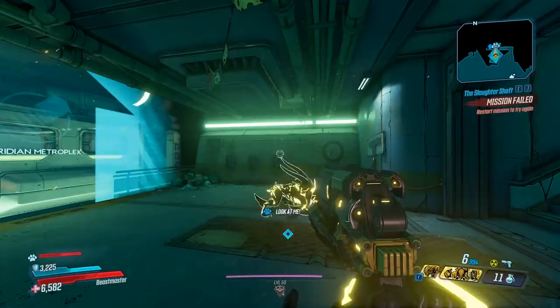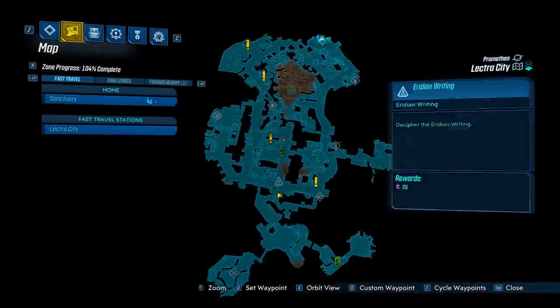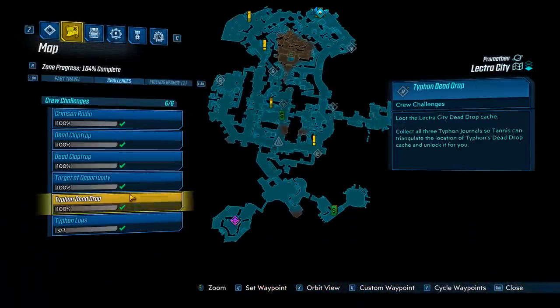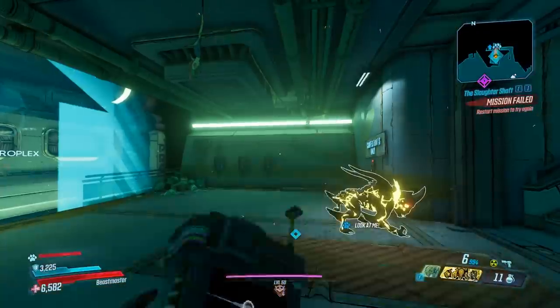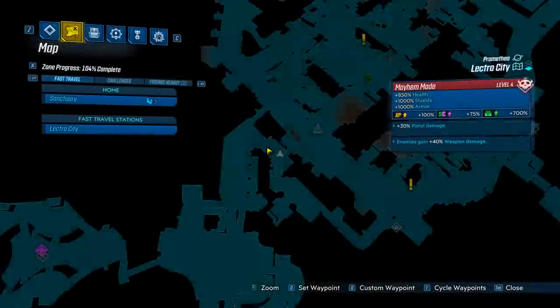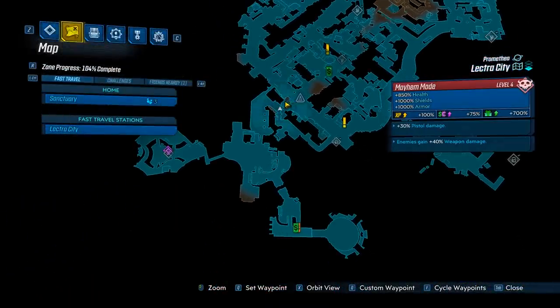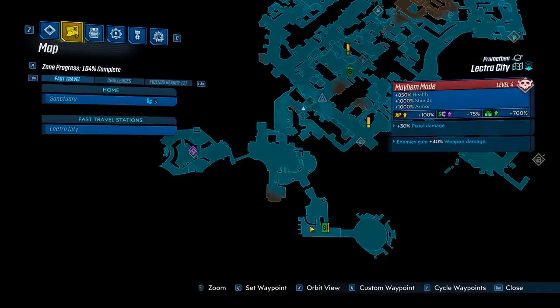Let's head over and get the gun. What you want to do is head over to Lectro City on Promethea, and we're going to be fighting the challenge enemy known as Judge Hightower. On your way over, you will find a save right here, so that when you save-quit, you're going to spawn right here. You can spawn either here, or at a save station right over here — the one over here has a vendor, so it's really your call.